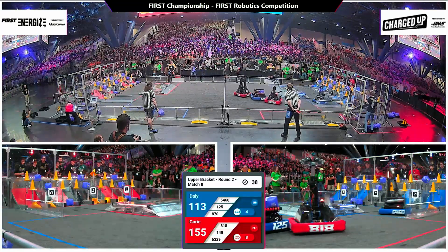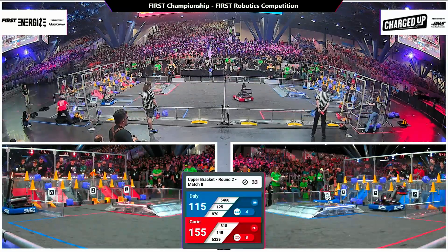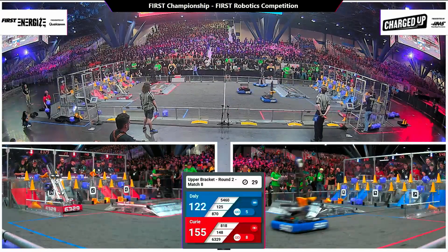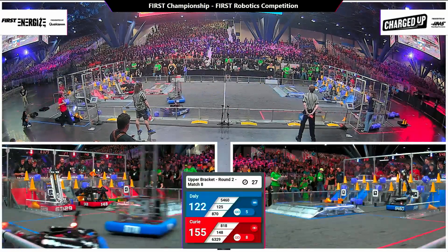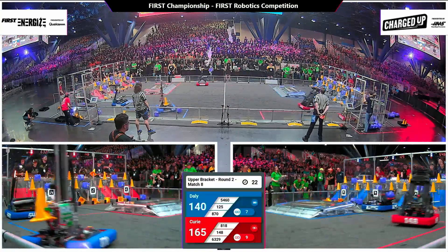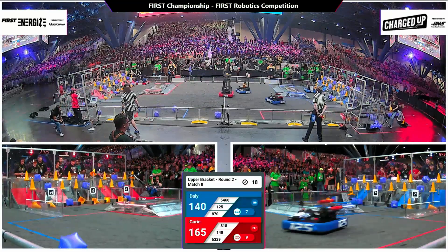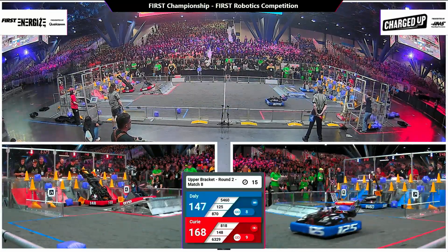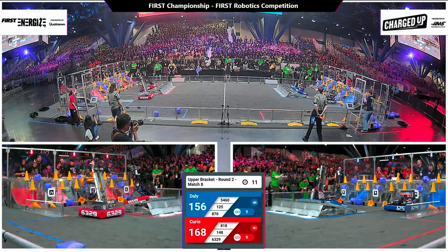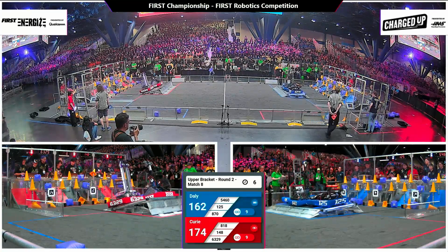Just one game piece separates us from a completed grid here on the red alliance. A mere three — make that four — game pieces for the blue alliance, but they're sure to get there with 28 seconds left to go. And the Robo Wranglers complete the grid, being supercharged by 6329. Steel Armadillos capping off a cone there — it's another one. Robo Wranglers looking to do the same with 13 seconds remaining. Looks like we're going to get these charge station points, robots looking to get docked and engaged.